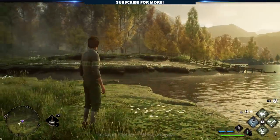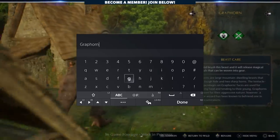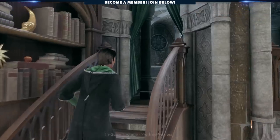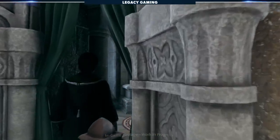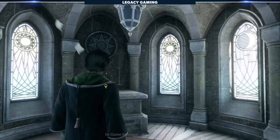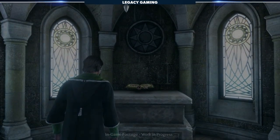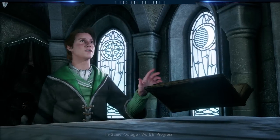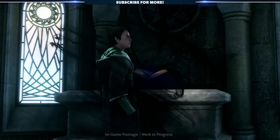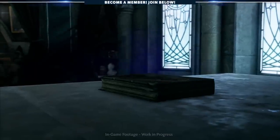We also noticed that each beast seems to have a gender, and you can even name each one — a great personal touch to round out a space meant to be truly yours. As one last surprise at the end of the showcase, our character is pulled into a book clearly resonating with dark energy. We can only imagine there is something related to Horcruxes, since this is similar to how Tom Riddle's diary pulled Harry in during the Chamber of Secrets. This might be some sort of tease on the journey you'd take following a darker path.